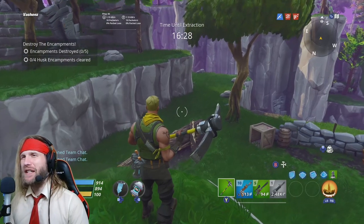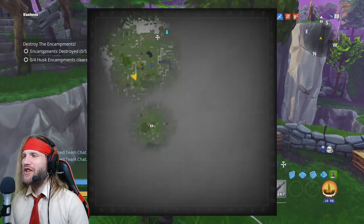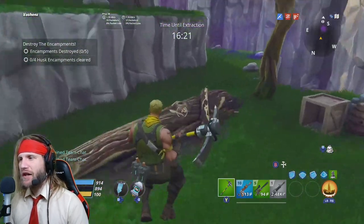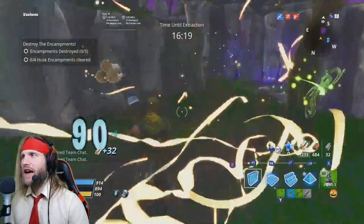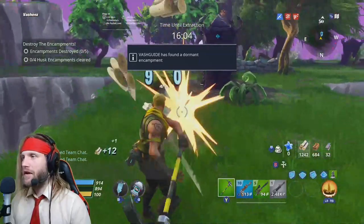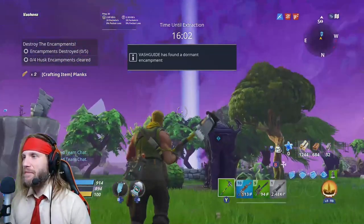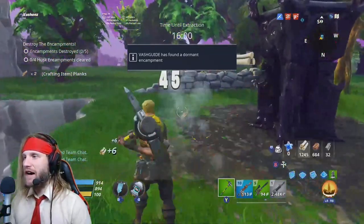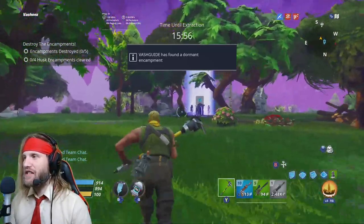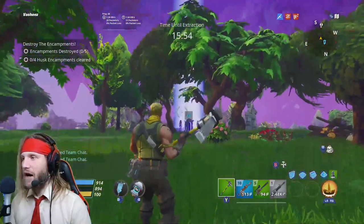So by completing one encampment mission, we're going to complete the first part of the quest no problem. The first encampment shows up on the map as an exclamation mark and we just have to run towards it and destroy it. As you can see, it makes a giant beacon of light, allowing you to find it more effectively. If you can't see it on the map, you can actually see it just by looking into the sky from off in the distance.